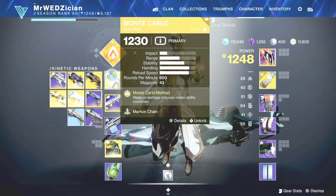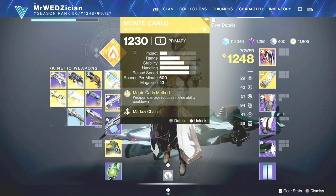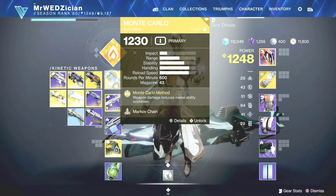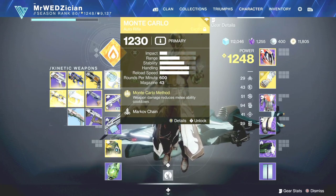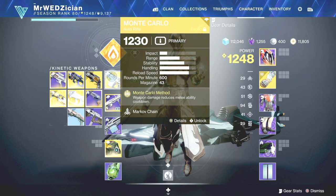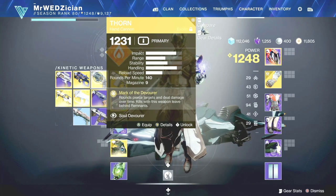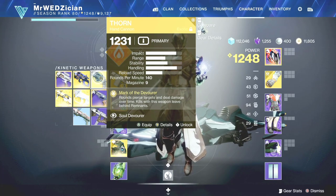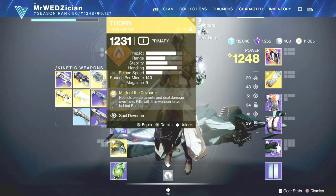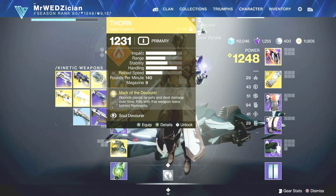Now let's go over the weapons. We are using Monte Carlo and the reason is the perk: weapon damage reduces melee ability cooldown. As long as you are shooting the enemy, you will get your melee back faster and it will make things a lot easier and better. That's the first option. You can also use Thorn if you decide to, but make sure that if you are going to use Thorn, you don't let the enemy get killed by the poison — you have to shoot them with your gun so they die, and then that perk will take effect.